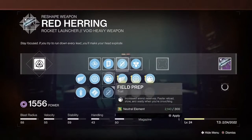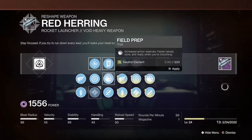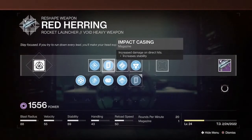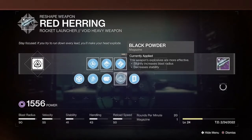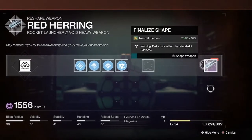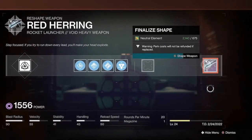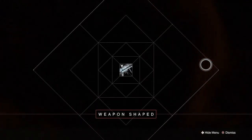Rockets aren't just for pure DPS phases like Caretaker or Rolk. We can also use them for mass add clear, ultra clear, things like this. So we're actually going to go with Golden Tricorn — we haven't really got to use this on a rocket launcher before. We're going to go Ambitious Assassin with this, change Impact Casing to Black Powder, and craft this sucker.